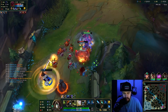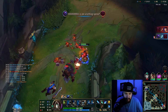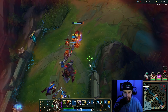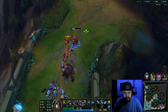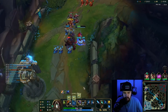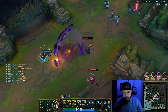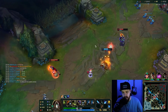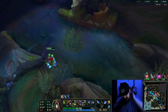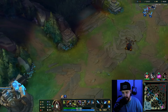He doesn't press ult — he goes too early. All he had to do there was wait for me to walk up and stun him. He could just walk up, Q, then ult him instantly — that should have been a kill. He needs to run up — back to his turret is not going to work. If he runs up towards me or towards the river, they can't chase him. That's the easiest escape. Back to his turret, he can get kicked like that and then die.